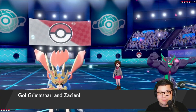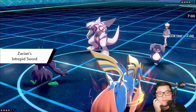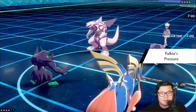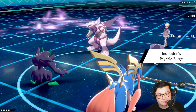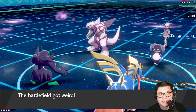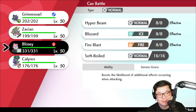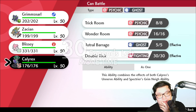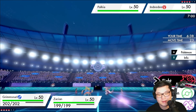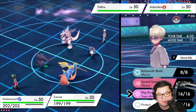Indeedee plus Palkia is not a bad lead for me here. I do lead with Grimmsnarl and Zacian. What do I want to go for? I don't want to give them the free switch to Torkoal. I'd imagine it's just going to be Follow Me Trick Room here. Are you Psychic Seed on the Indeedee? You're not. Are you Sash then? I want to go for a swap to Blissey here actually — no, I don't. I could go into Calyrex so I could reverse Trick Room. Actually no, because the Zacian is still faster. I'm going to look really dumb making this play, but I'm going to go for Thunder Wave and Play Rough into the Palkia.